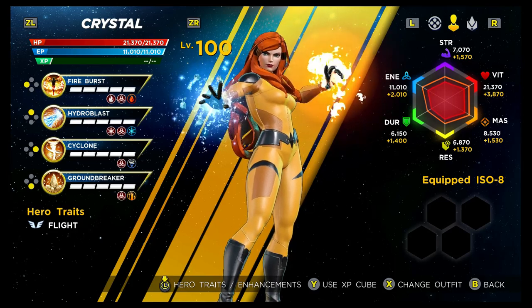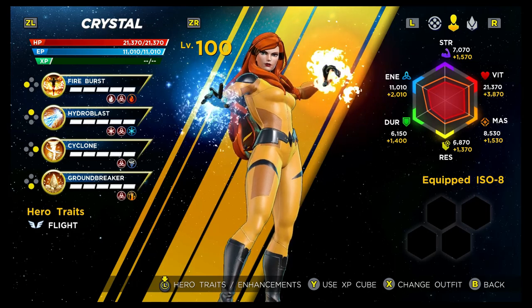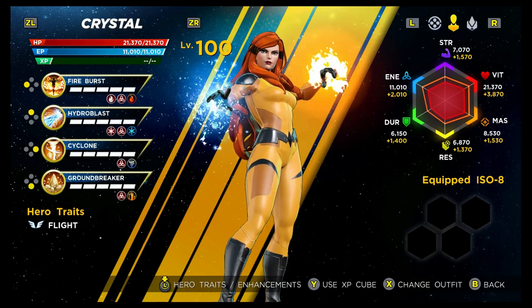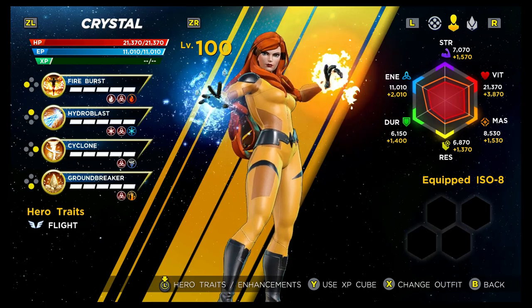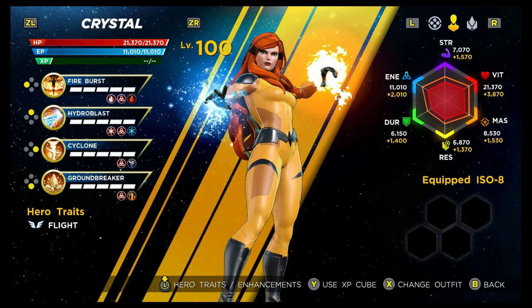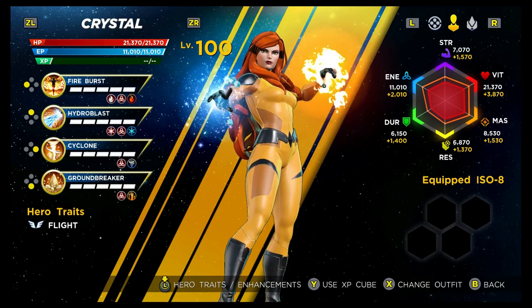Her hero trait is Flight, which is simple and good for getting through levels quickly. Her stats are a mixed bag: Strength is D — that doesn't affect her at all; Vitality is F, so she can be very squishy; Mastery is C; Resilience is D; Durability is F; and Energy is A. You need to make sure she stays at range, otherwise she can be in a lot of trouble. That's the overview — let's have a more in-depth look at her abilities.